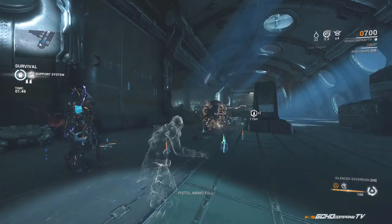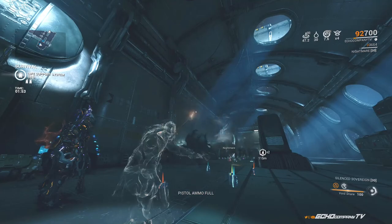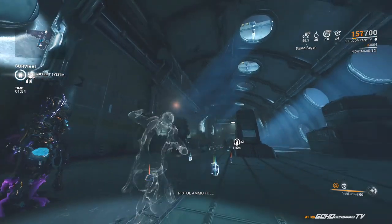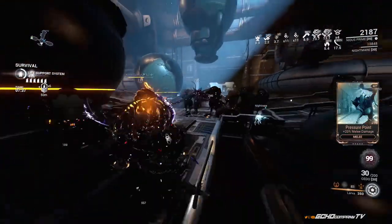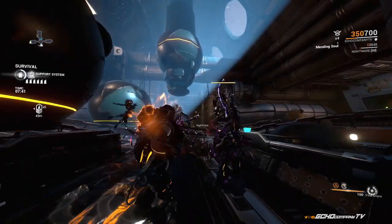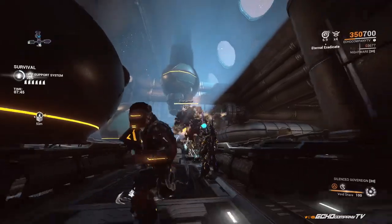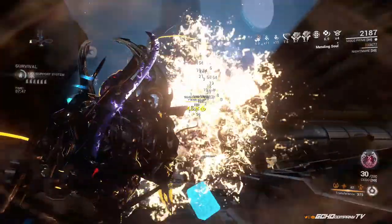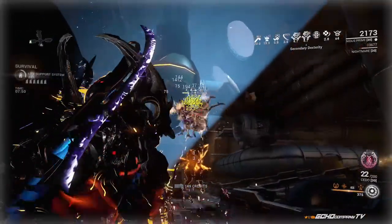I've been using this new build that I created over the past two days, just seeing what works and what doesn't, and I feel like I've found the perfect recipe to make Nidus not only withstand a ton of damage, but also do a lot of damage, heal his teammates, his companions, sentinels, and himself, and provide his own energy that's not from the Zenerik Focus School. Let's get into the video and see how good this Nidus build really is.